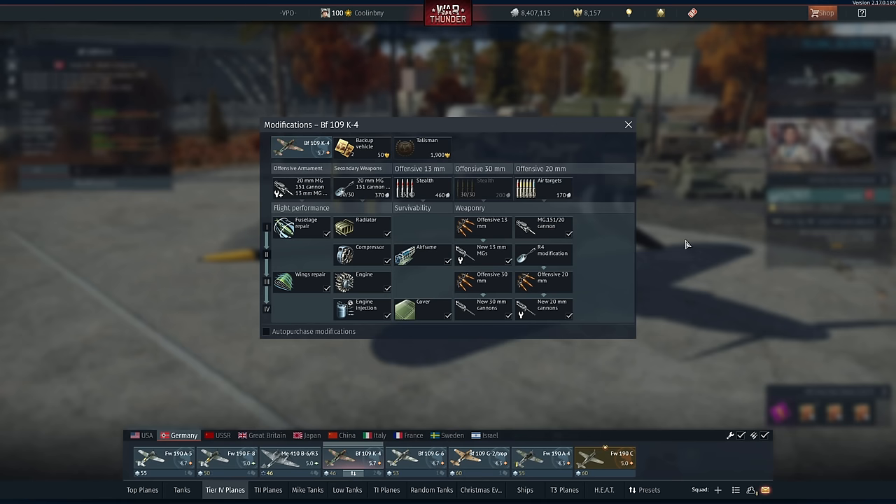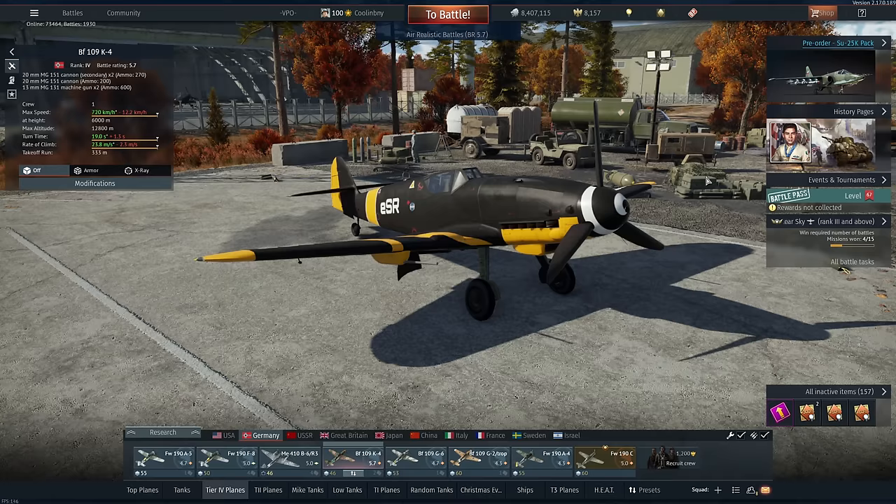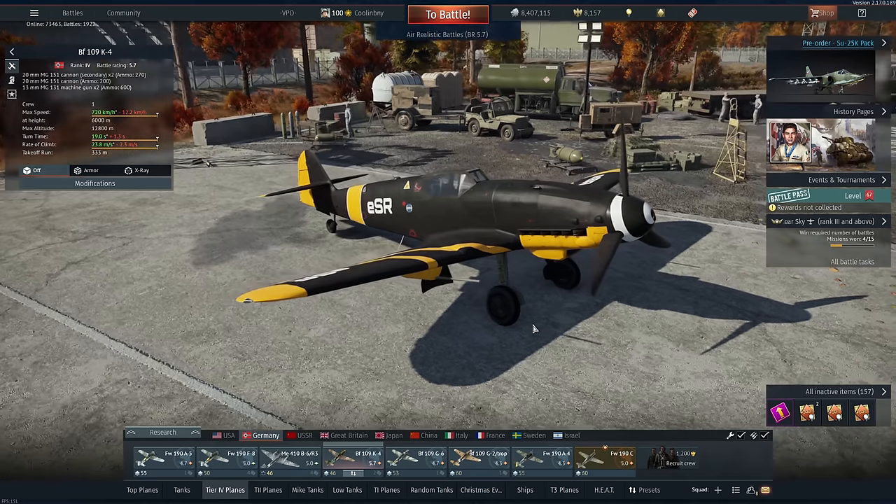My opinion: those extra two 20mm wing cannons are worth it. You can also swap in a 30mm cannon, but I choose to go with the 20mm mainly because it has far more ammunition. For taking down fighters that's plenty, and for bombers the 20mm in the right spot can really do some damage. Let's get into some gameplay — I really want to show what this thing can do.